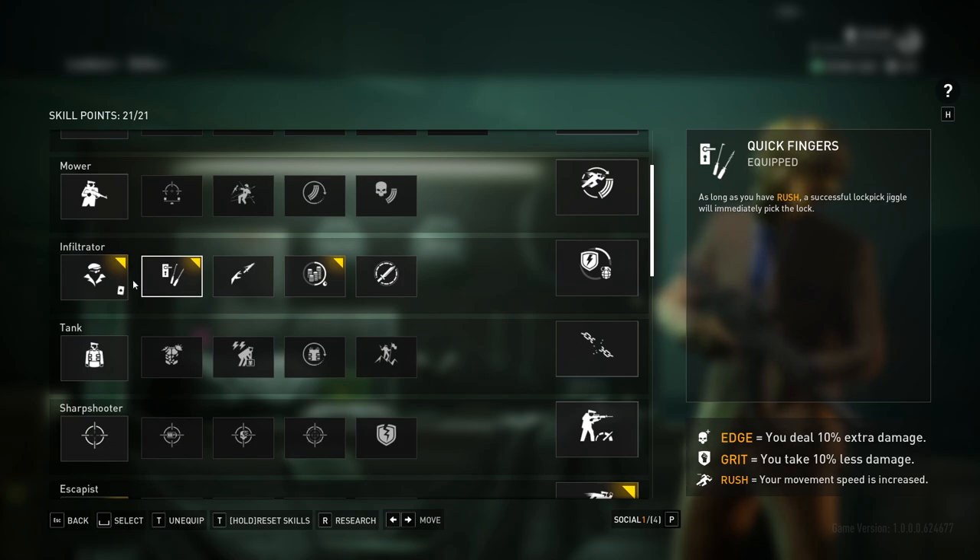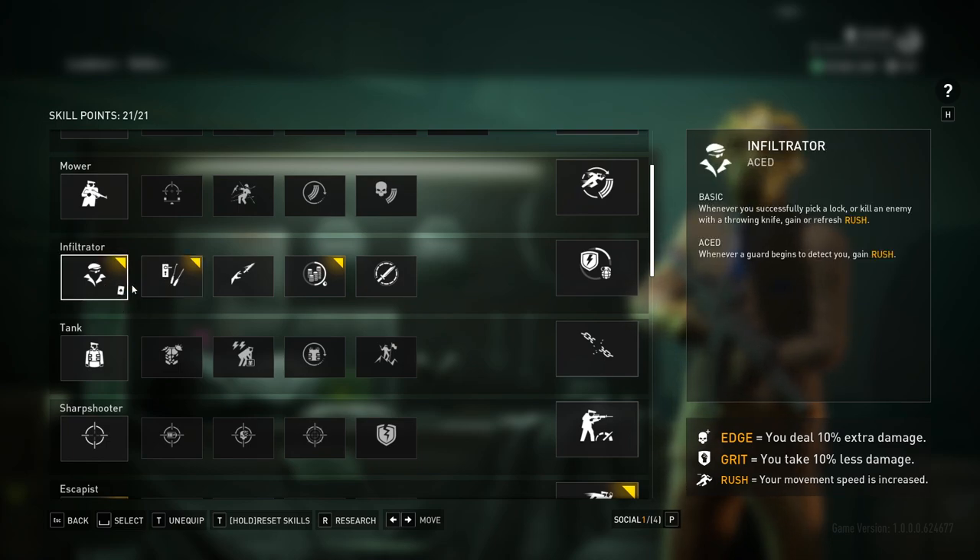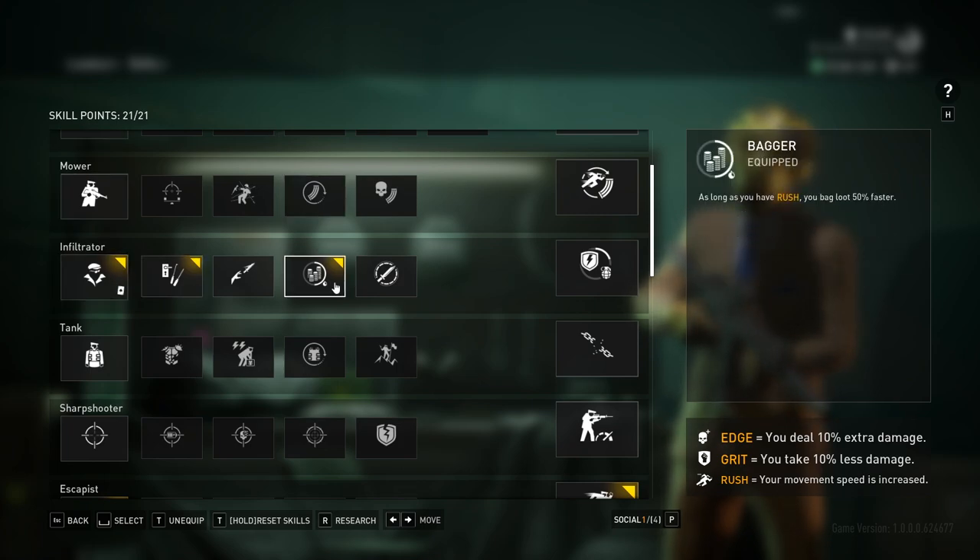If you're brand new to the game and really low level, these aren't the perks you'll start with — I'll get to those later. But these are very important and something you'll pick up fairly early on your journey to 21 skill points. I have Bagger: as long as you have Rush, you bag loot 50% faster. This is just nice to have, especially if you're doing some speed running like I have in Rock the Cradle — gives yourself a little rush, pick the object up quicker, saves a bit of time. It's not super important though, so if there's something else you want, you could totally get rid of Bagger, especially after the Transporter perks come out soon.